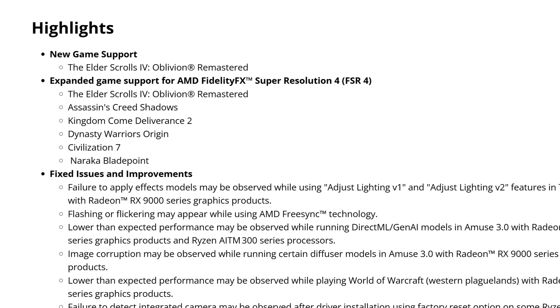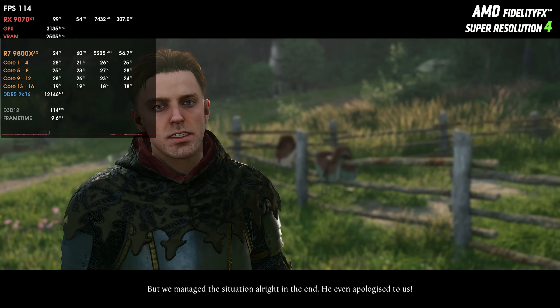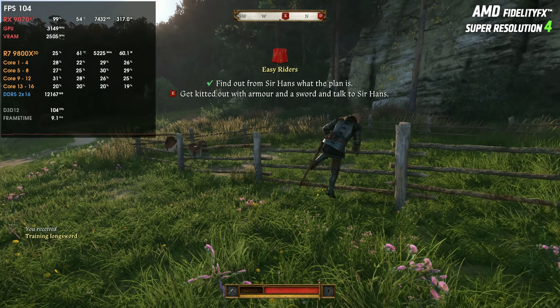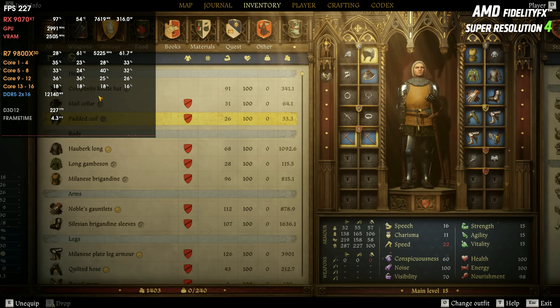Starting with the release notes highlights: new game support for The Elder Scrolls 4 Oblivion Remastered, and expanded FSR4 support for Oblivion Remastered, Assassin's Creed Shadows, Kingdom Come Deliverance 2, Dynasty Warriors Origins, Civilization 7, and Naraka Bladepoint. That's FSR4 support officially in Adrenaline settings for six new games. Kingdom Come Deliverance had FSR4 in the beta drivers for the 9070 XT, but official support only arrives now with the 25.4.1 drivers.